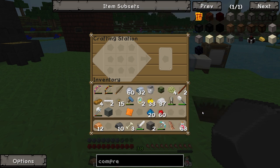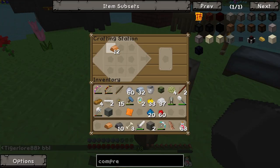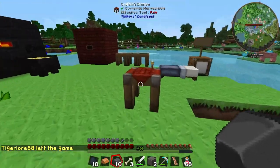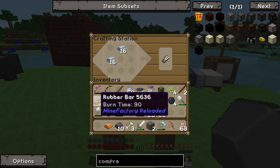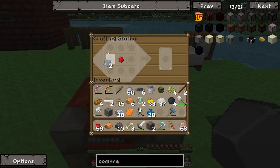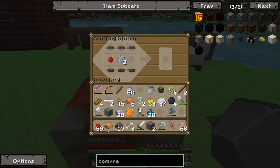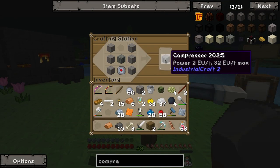We need six copper cables, and we have some iron to work with. We should probably use the roller for this but the roller is busy, so we'll do it manually. I did get some sticky resin but not quite enough for all machines today. We need a couple more iron plates and some redstone, then we just need some stone. Let's smelt some cobblestone up, and once we've got our stone — boom — we get a compressor.